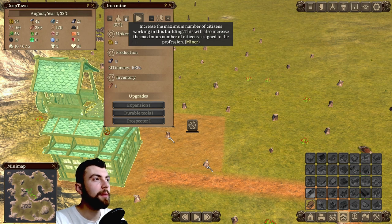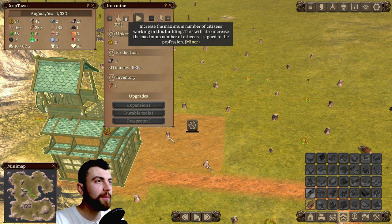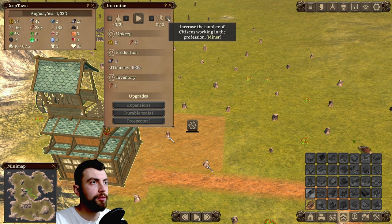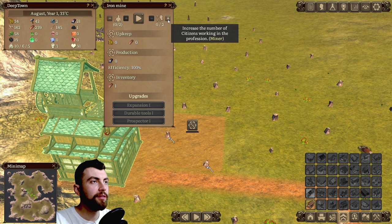You can increase the maximum number of citizens working in this building, which also increases the maximum number of citizens assigned to the profession. You can set the number of workers through this panel — you don't have to necessarily open the job panel.